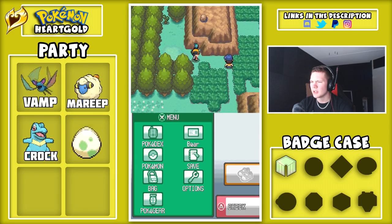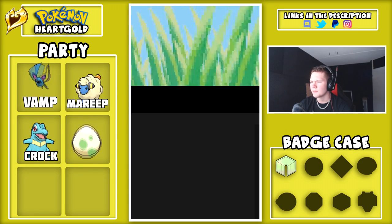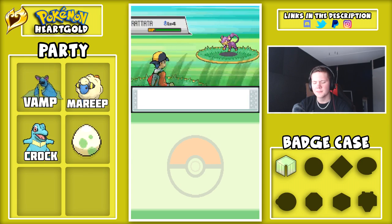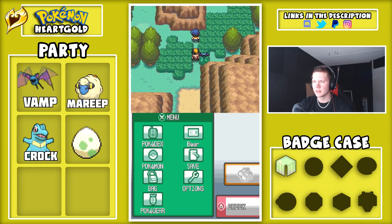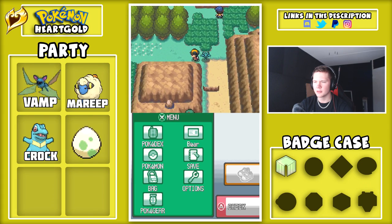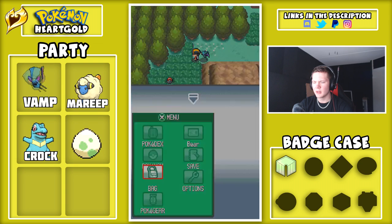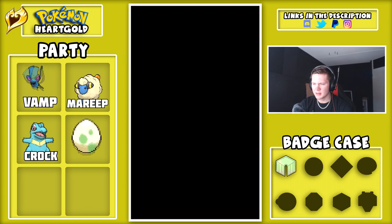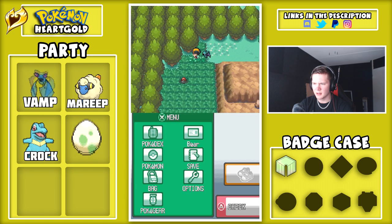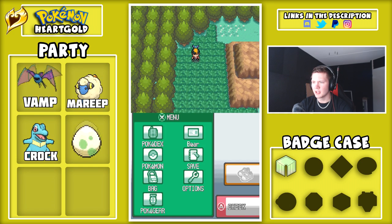Wait, when did we get Cut? Oh yeah — no, I remember. It's in the next town, actually in the forest after the next town. Let's not run into any more Pokemon. There's a TM there, I hope we can get it. Do I have any Repels? Because these wild encounters are getting quite annoying. Oh, speaking of Repels — appreciate it.